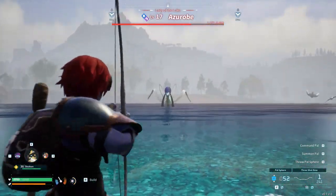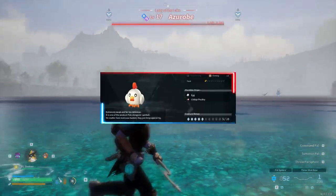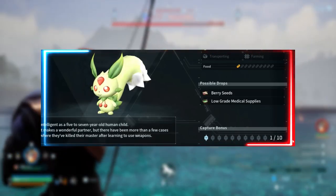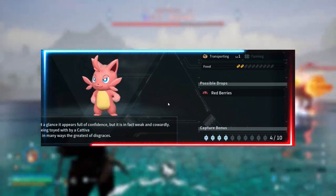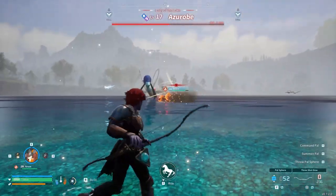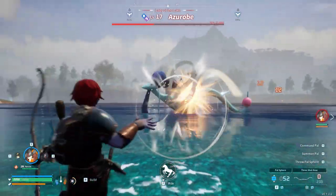Since we just mentioned stats, let's talk about leveling. The easiest way to level is by catching pals. For the first 10 of each species you capture, the game will give you a ton of bonus XP. So if you are looking to level fast, just craft a bunch of paw balls and go around capturing 10 of each species — it will make leveling a breeze.